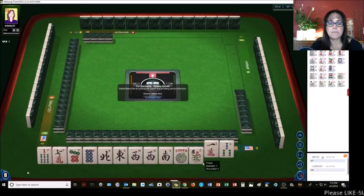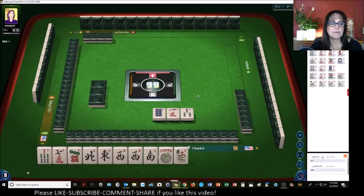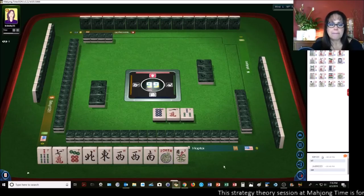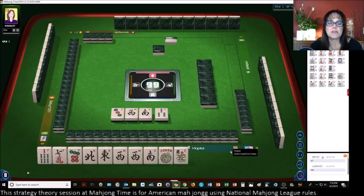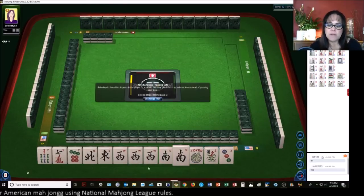We did pick up — let's get rid of the eight dot. So if we get wins, we'll switch to the wins. Here's wins. So we now have a Pung of West, which is part of that concealed hand.